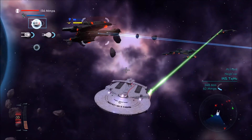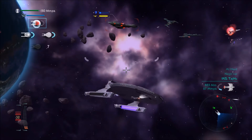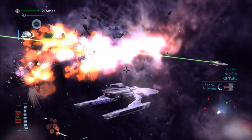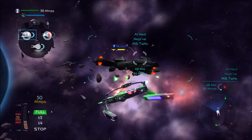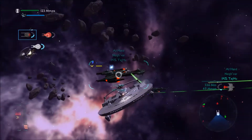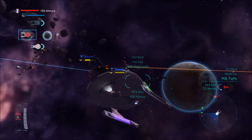Our shields are already pretty much down. They're down. I'm destroyed. So we've already just lost one of our ships. Shields are down on this one. Things are going fantastic. Lost another ship there. Can't seem to get the shields down on this guy. I'd like it if this thing would just die — not this thing, that thing.